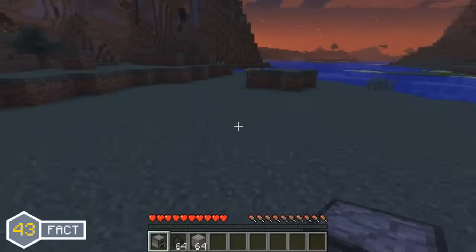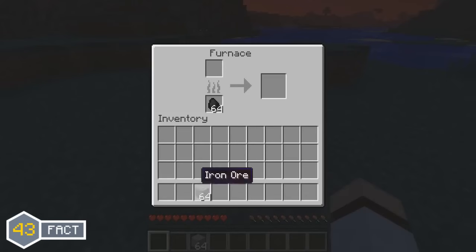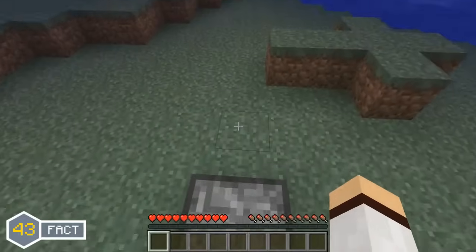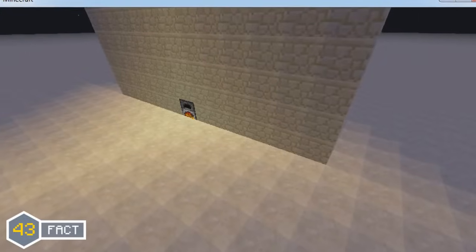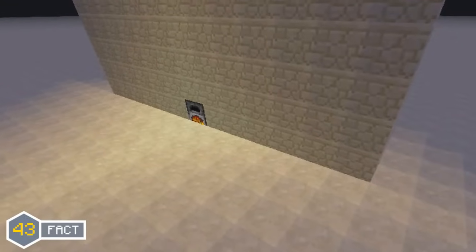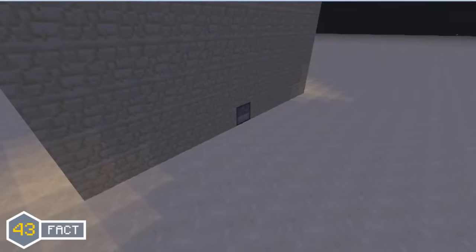Back in the earlier days of Minecraft, from Minecraft Alpha all the way up to the Minecraft 1.2 update, furnaces actually used to give out light all around them. But in the Minecraft 1.4 update, this was changed so that furnaces would only give out light in front of them.